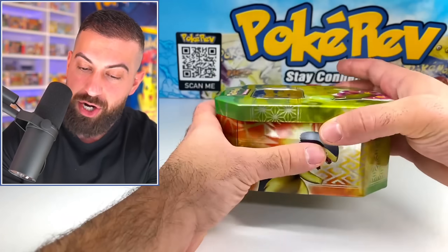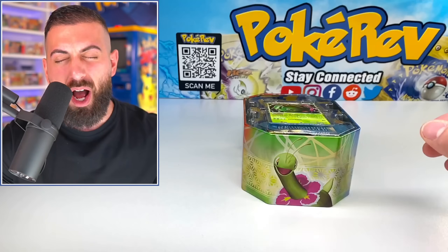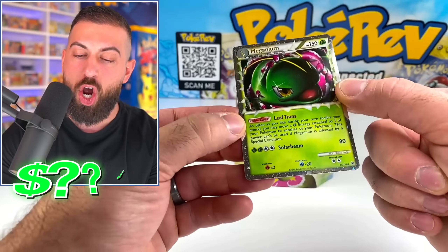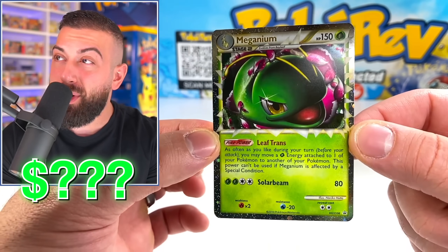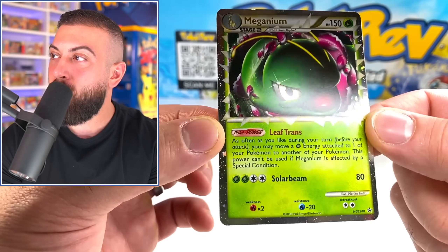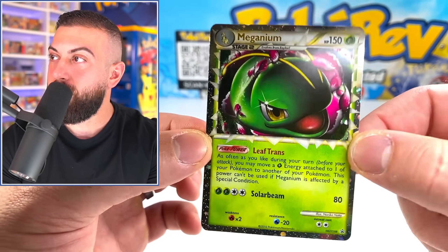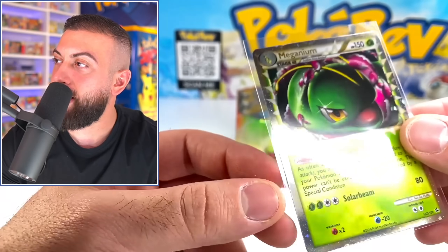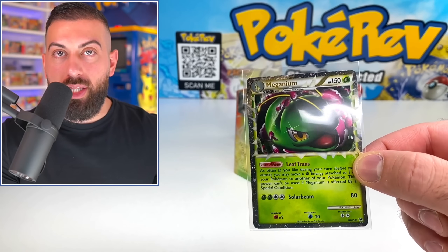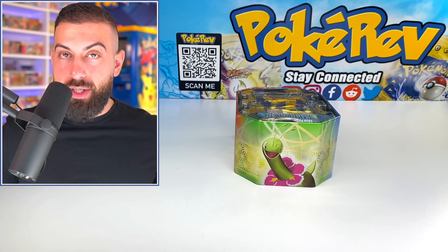Generation 2 all over it — you know I already love that. And it's a Prime card — somebody please pinch me. That's a freaking promo card — Meganium Prime, right on the top. That is beautiful. Unfortunately it does have a little ding on the top, but that's kind of expected. There's only one of these that exists in a PSA 10 — literally one. No idea what that thing's worth, but it's amazing.